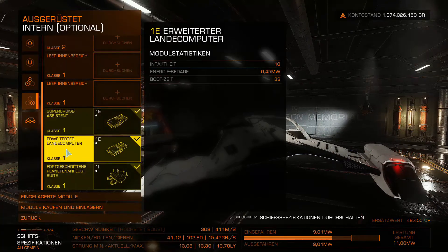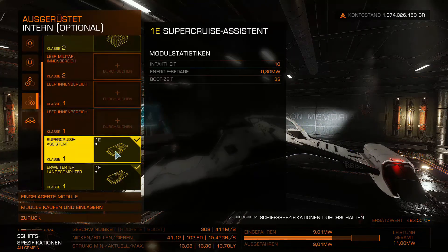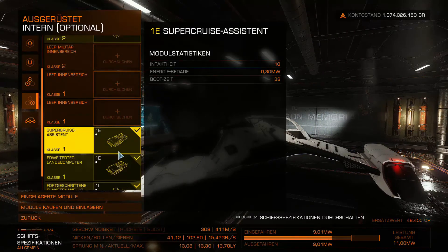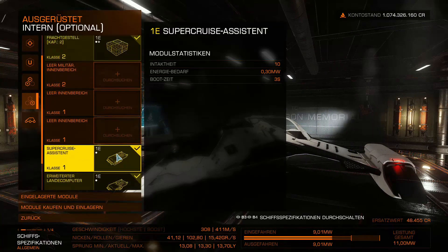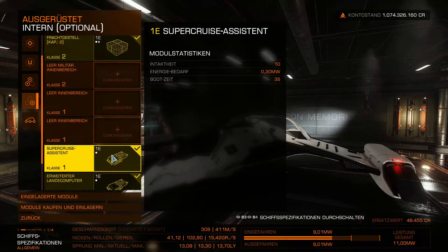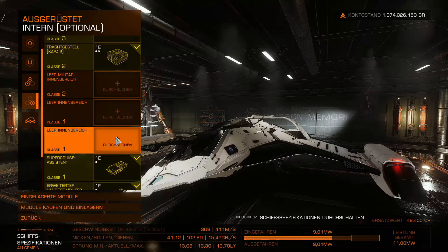We have both the super cruise assist and the advanced docking computer installed. We'll consider whether to keep them or remove them and install other things instead. But for beginners, leave the assistants in — you can disable them and fly manually if needed. But if for some reason it doesn't work out, it's good to know the assistant is on board and can at least achieve a clean landing.